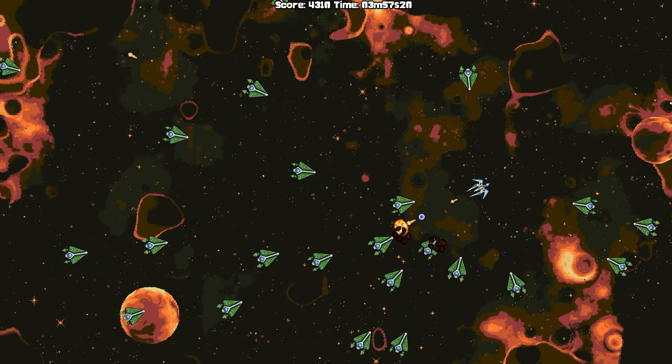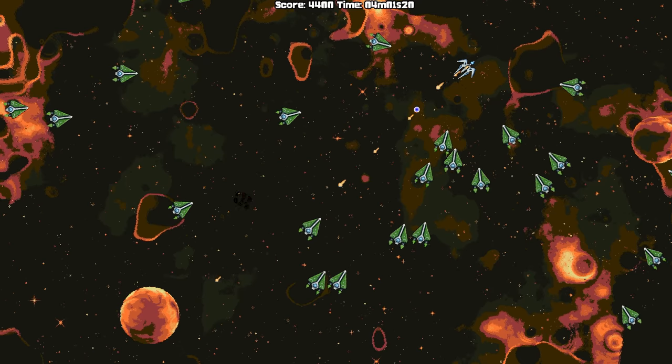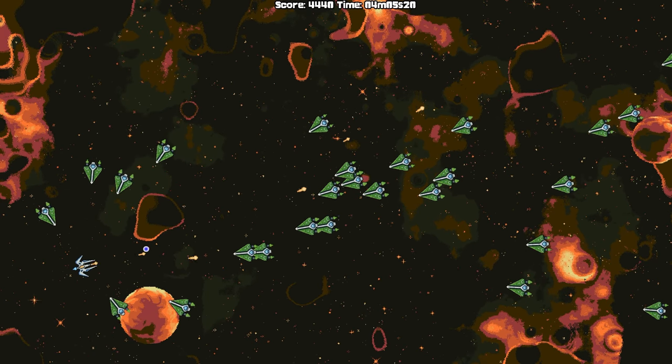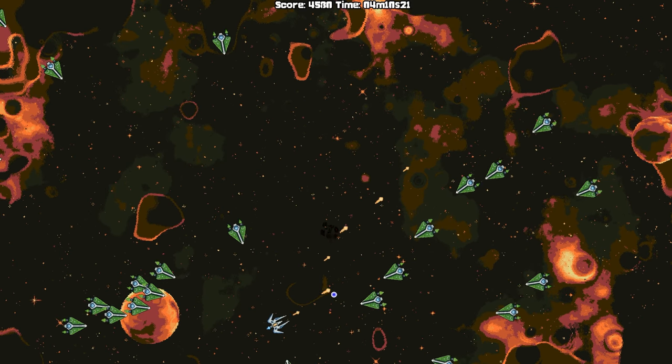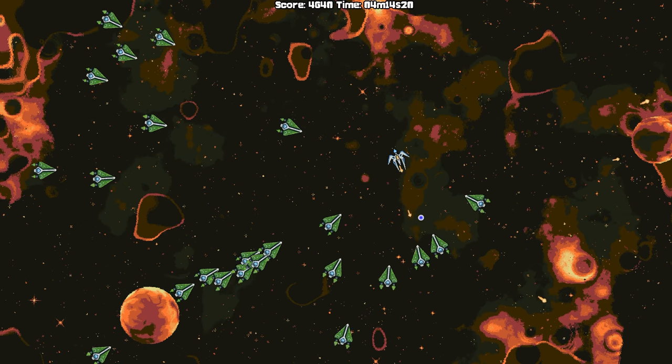There are a few trophies you'll have to focus on though. You have to fire both your shots and a missile at a black hole to unlock two separate trophies. You have to fly in close to a black hole and then escape it for a trophy. You have to destroy a planet, preferably with a missile. Also make sure you get hit by an asteroid or a planet for the 'It's a Trap' trophy.